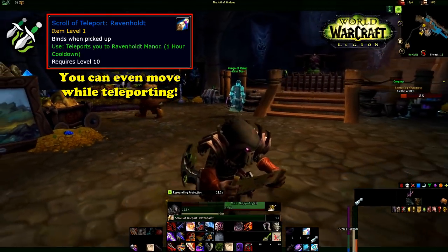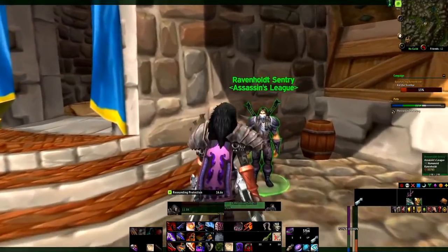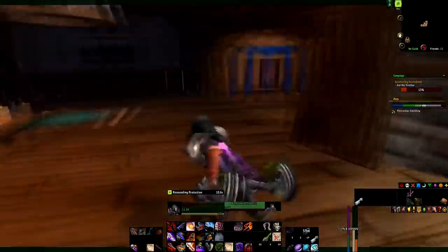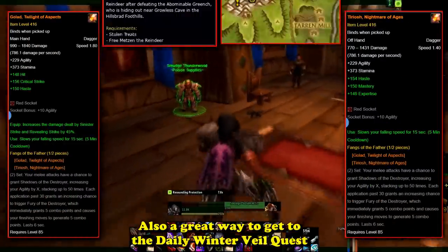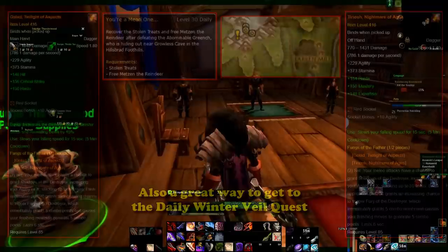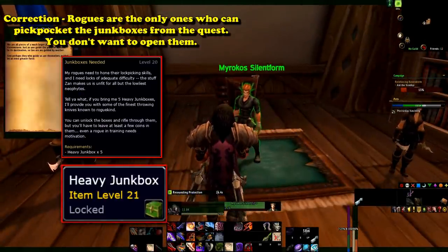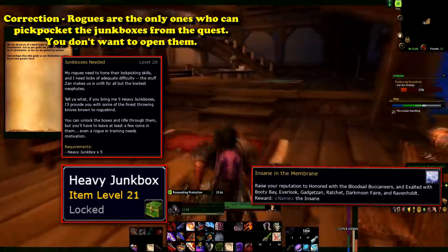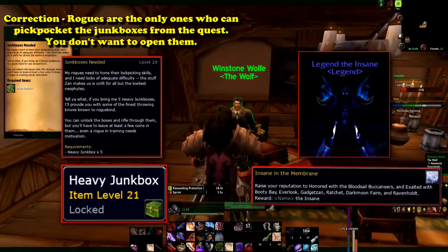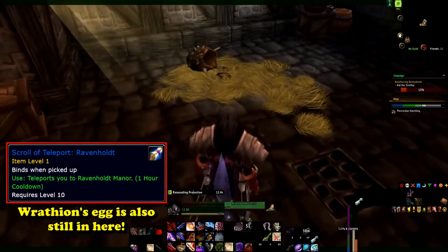The scroll is useful because it provides a fast way to get to Ravenhold Manor and the Ravenhold Faction. The main questline the Ravenhold Faction offers is rogue only. Ravenhold Manor is also a quest location for the legendary set of Daggers in Cataclysm called the Fangs of the Father, and for a Winter Veil daily. Getting exalted with Ravenhold is one of the criteria needed for Feats of Strength: Insane in the Membrane, which awards the title The Insane — one of the most difficult rep grinds in the entire game.